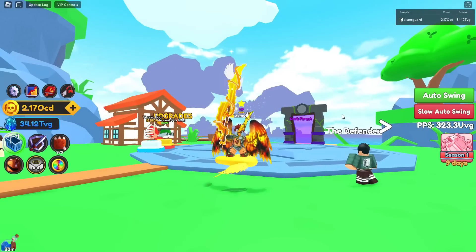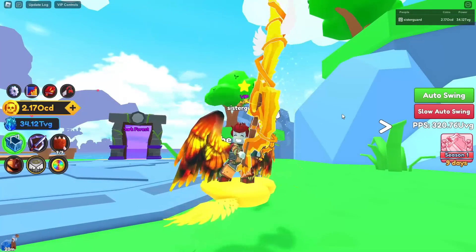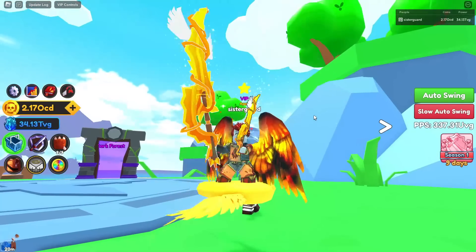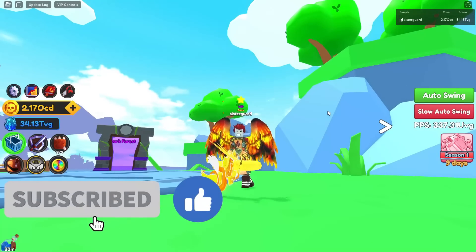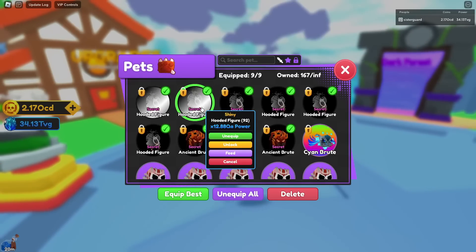Hey, welcome back! Hopefully you're having a great day — I'm having a great day. We're back today in Sword Fighter Simulator because we had a quality of life update yesterday. There's a brand new code, a bunch of new stuff, I'm going to ascend today, and I'm also going to show off the fact that I got super lucky again with another secret. Please make sure you smash the like button — let's get into it.